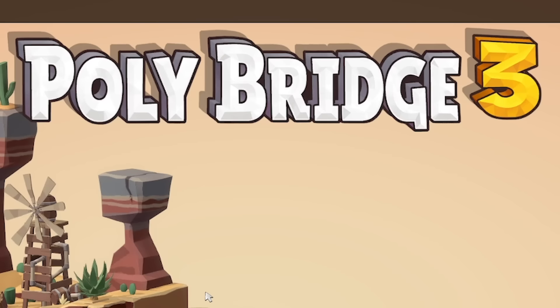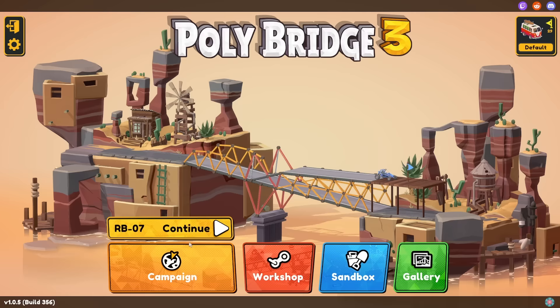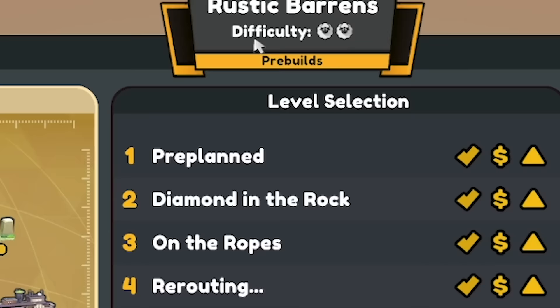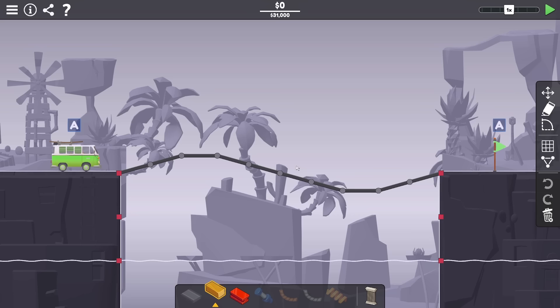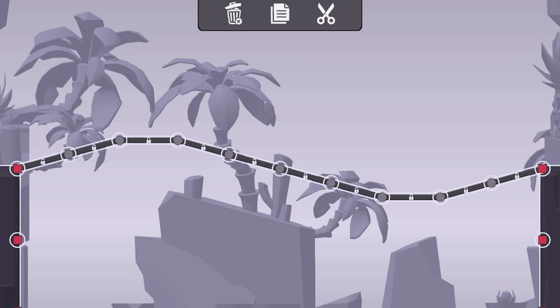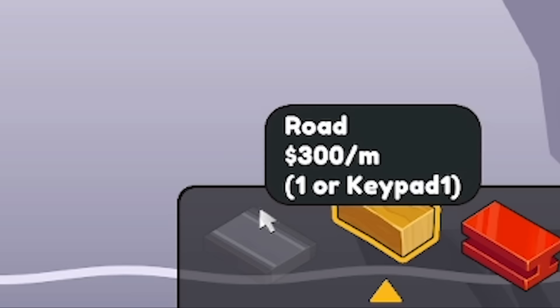Hello fellow engineers and welcome back to Polybridge 3. We are continuing the campaign where we're halfway through the Rustic Barrens. In all the levels in these worlds, we're given parts of the bridge that we can't actually delete, so everything there is locked in place. We cannot move any road - in fact, we don't even have any road that we can build ourselves.